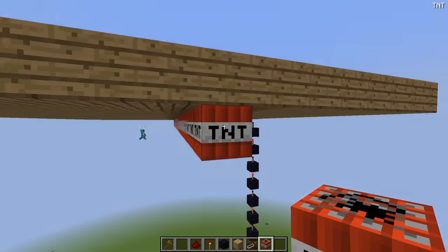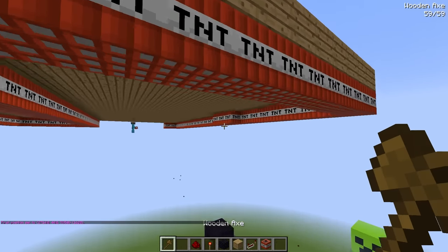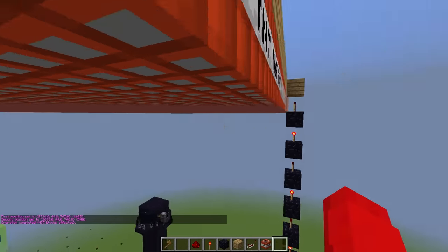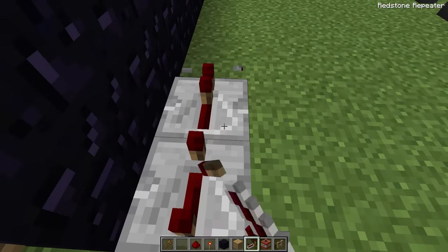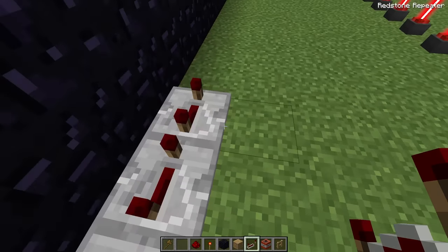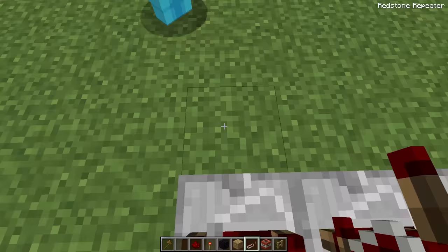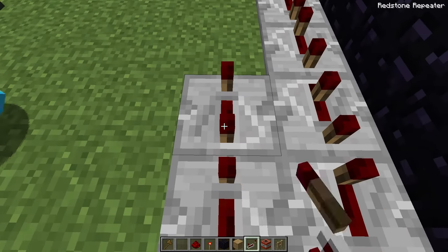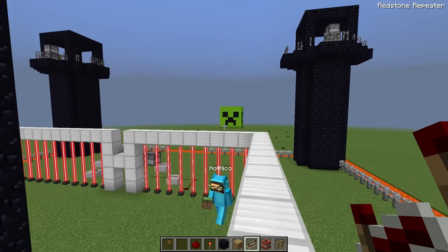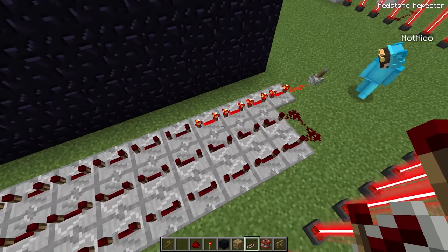They carefully place TNT all along the bottom of the platform, then use a slash-set command to fill the rest. A long repeater chain at the ground level set to four ticks each means pressing the button gives them plenty of time to escape before the TNT detonates.